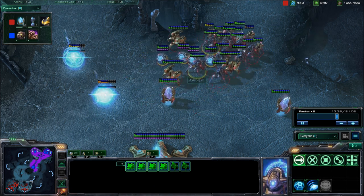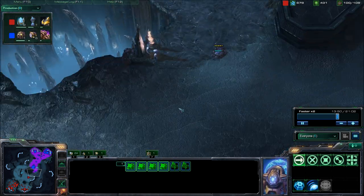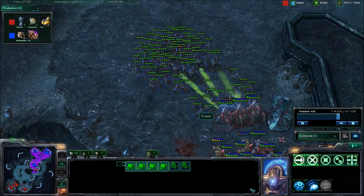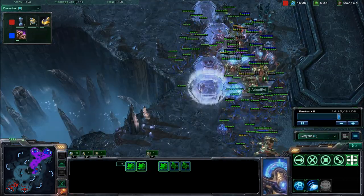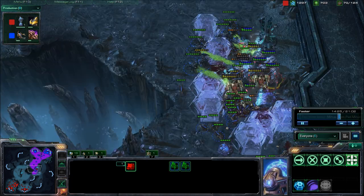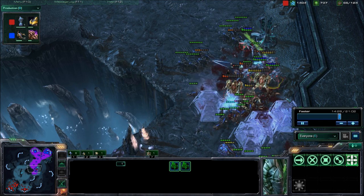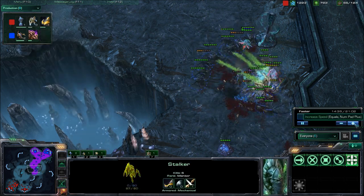I never fight them on a ramp because if they just separate my army, they're going to dominate you. I'm going to try to stay on that creep — it gives me a speed advantage and I'm going to try to do a nice surround. But with those four Sentries it's a little bit harder to get through to his army. It looks like I actually dealt with that army pretty well.